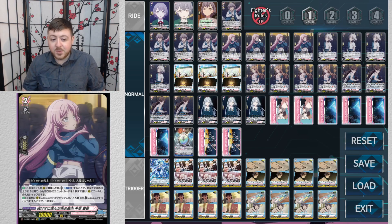Anon — when this unit is placed, counter blast one, look at the top five cards, choose a MyGO card, and call it to rear guard. That's pure consistency.